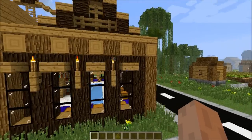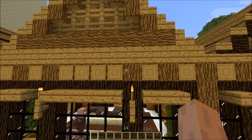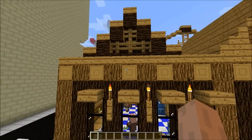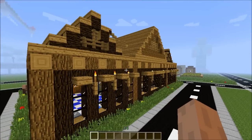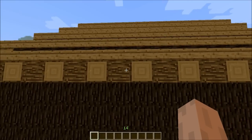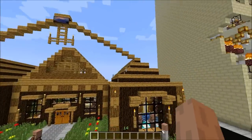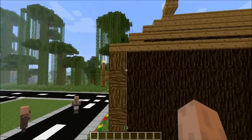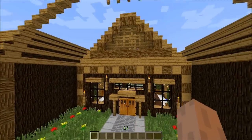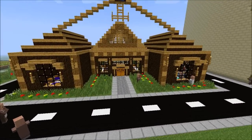Let me give you the measurements: the length is 31 wide, and the depth is 19 long - so 31 by 19 from the back to the sides. The middle bit in here you count 7 blocks and you build your inside wall. Afterwards all you have to do is the roofing and that's the house.